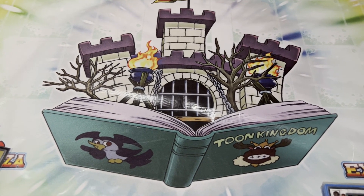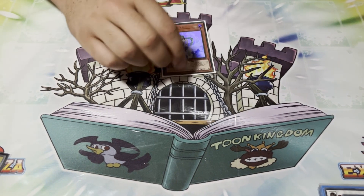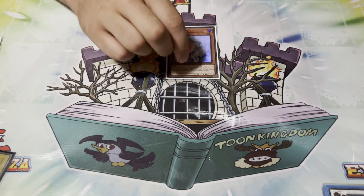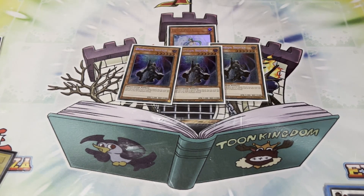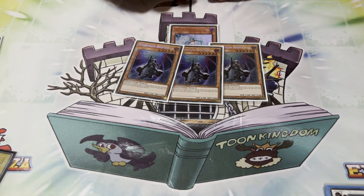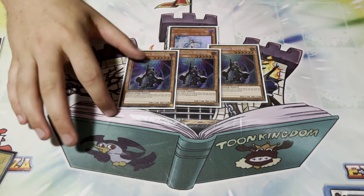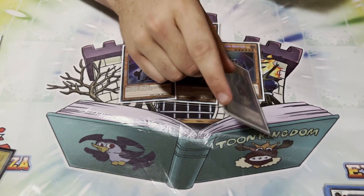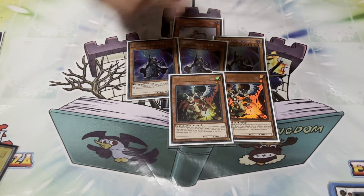For hand traps, we played one copy of Valer — I wanted to play another hand trap and this is good against Tri-Brigade, so that's why it came in. Then we played the best hand trap we could play: three Dimension Shifter. Any game I saw and resolved this, I won. Against Tri-Brigade it just stole the game — they could not play under it. If your deck can run this, you have to play it.